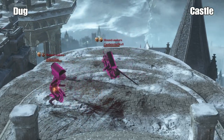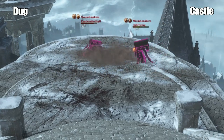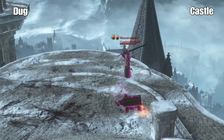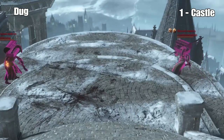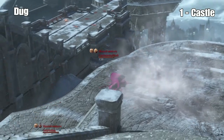Castle and Dug, round one. Two hits from Castle — that's going to be the third one. Two purple step in. Castle and Dug, round two. Castle's up 1-0. There's the pestilent mist.